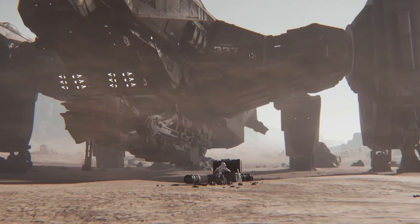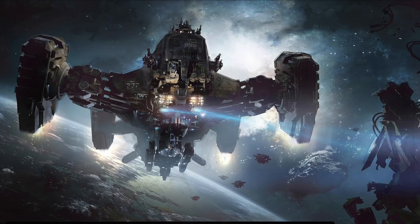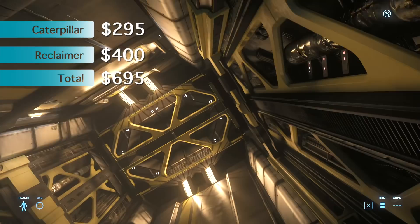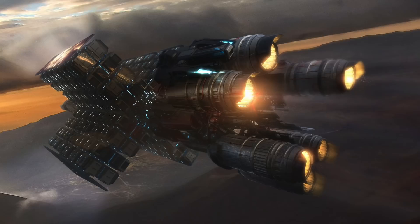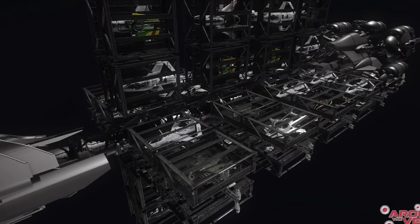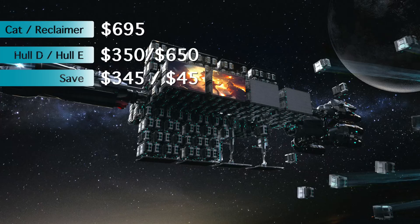Until the 890 Jump dropped, the Reclaimer was the most impressive ship in the game as far as sheer size. Even though it's no longer the biggest bull in the bay, it's still a monster and will be ready for serious work once salvage gameplay drops. If you want to feel like you're standing inside a building in space and have a monster trader to rock with, then get yourself a Hull D or Hull E. Combined, they would cost just under $695, so you'll save $345. Once the Hull D is in the game, you'll have 20,736 SCU of cargo space — that's a million credits just trading scrap. If that isn't enough for your future empire, you can get the Hull E for $650, with over 98,000 SCU of cargo. That's 5 million credit runs selling scrap — no cap.